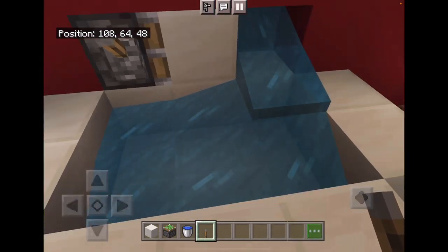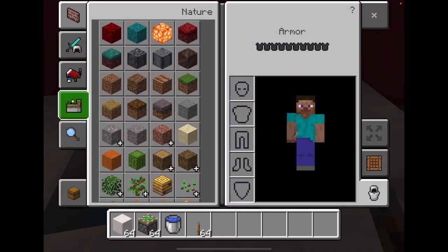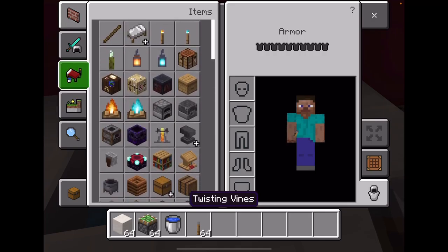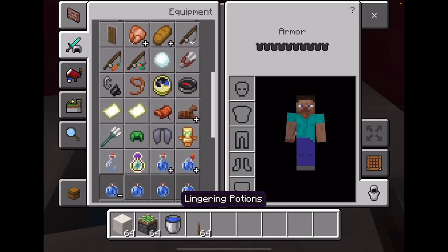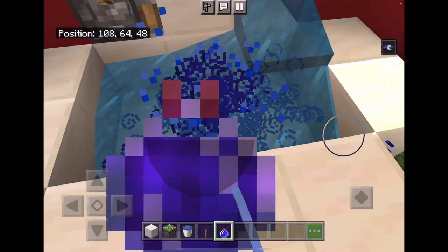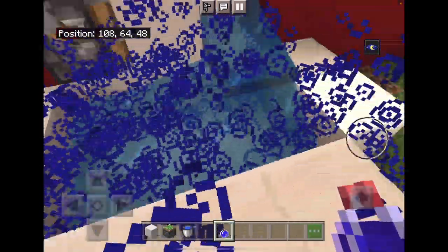Now, if you want to add a little bit more to this, you can get some lingering potions — lingering potions — and boom, you got bubble bath. And you got paradise.